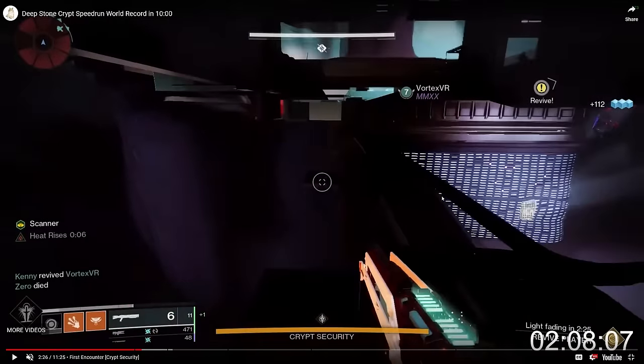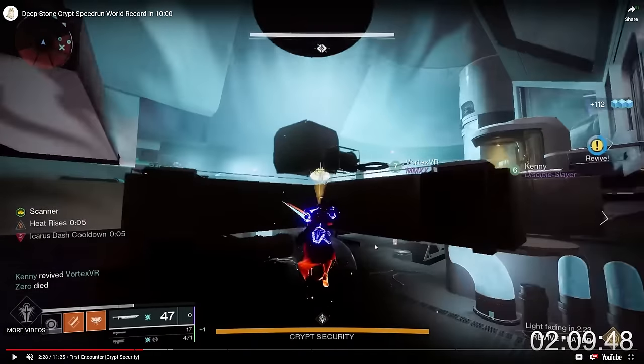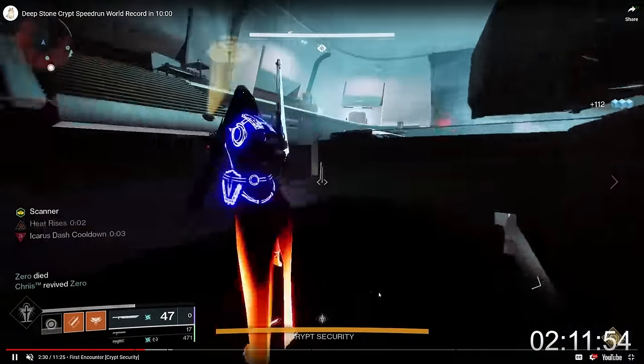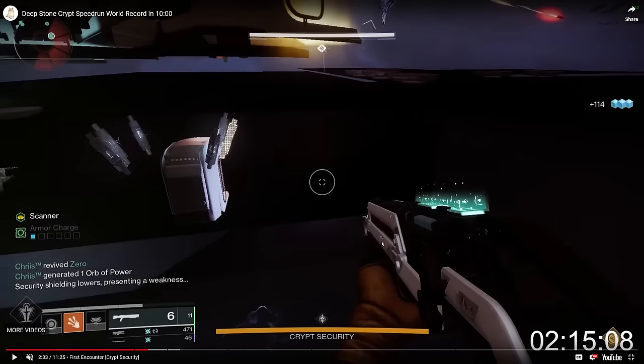Gunnerhawk turns his camera in certain directions to call out the buttons to Mad, who is currently in the basement with operator. He can just barely see that the three call is there. Looking down, he can see it's not four, it's not five. Using process of elimination, he identifies the last button, and Mad shoots all of those buttons very quickly. Damage has already started.